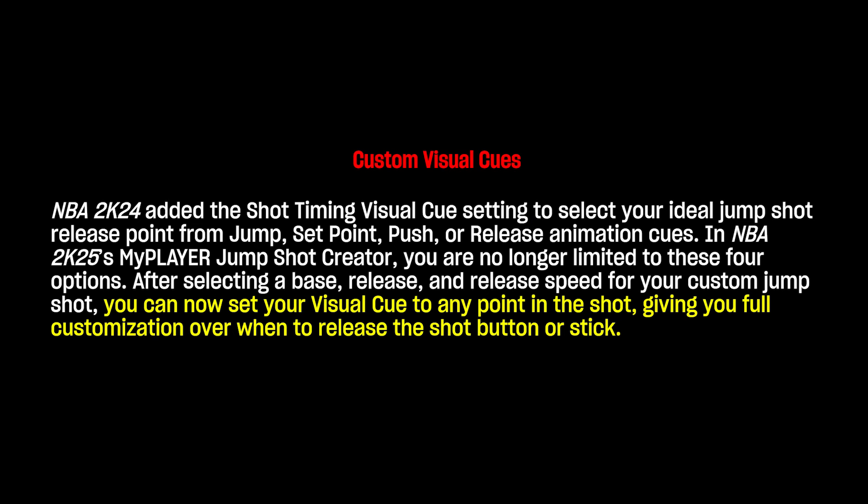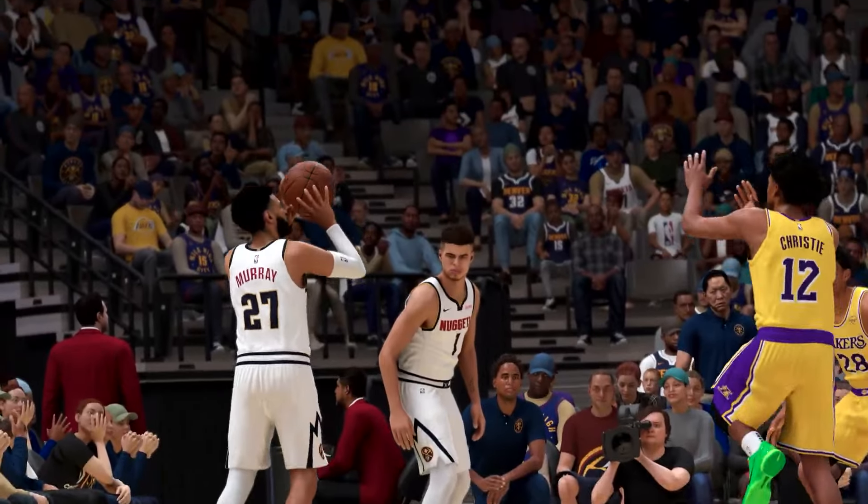My other concern is with the custom visual cues. In NBA 2K25 they're saying you'll be able to set your visual cue to any point in the shot. But how would this affect those signature go-to shots? In previous 2Ks, the hop jumper — the animation most similar to the signature go-to shot — tends to have a different release than your standstill jump shot. So will the custom visual cues have any effect on how those signature go-to shots are released? These are questions we don't know yet, but I think we're going to start getting some answers with MyCareer coming up.